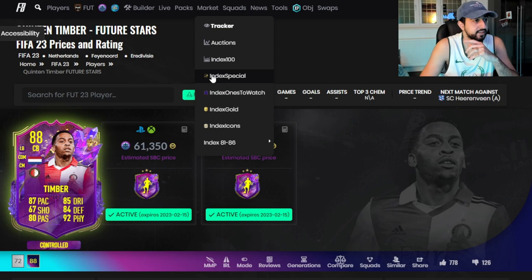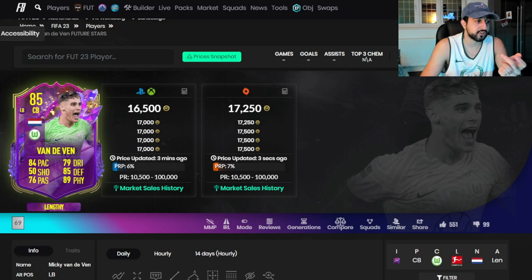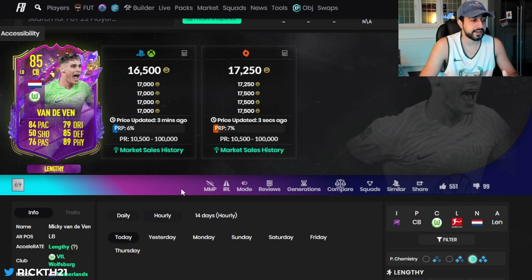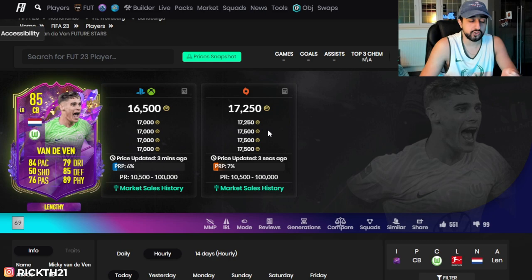My favorite investment is Van de Ven - and why is that? Well first of all he's Dutch. We just got Timber, right? You might be thinking maybe I don't want Makkie because he's also a center back, but the difference is the better Timber is a midfielder - he can't actually play center back. If you're getting a very good and cheap budget card like this with very usable stats, who are you going to link him to? The first Dutch card that's going to come to your mind is probably the newest card with 84 pace. I'm going to be stocking up quite heavily on Van de Ven - 16.5k is the max I'll pay. He's also an 85-rated fodder.